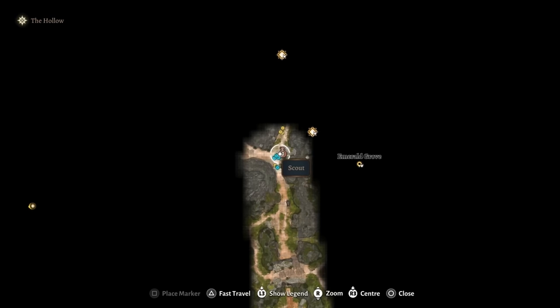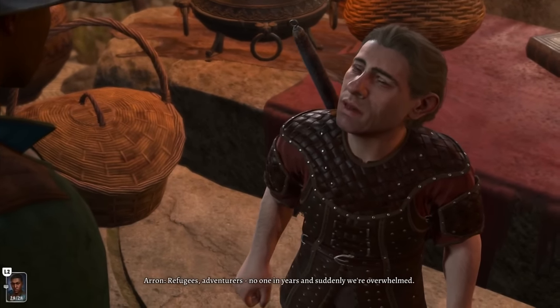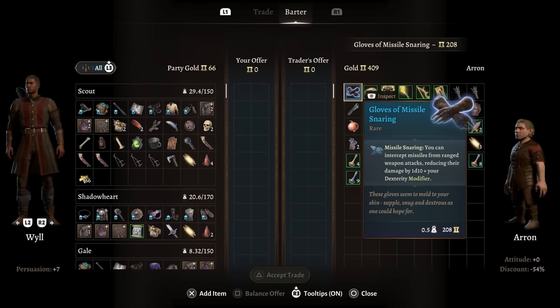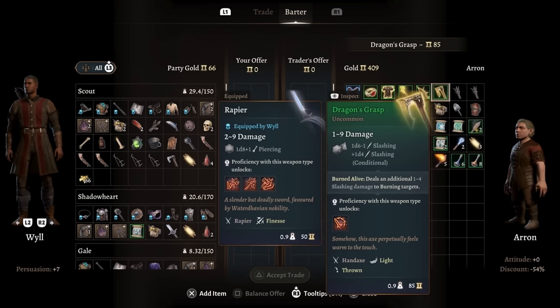You'll find the first trader Eren at the beginning of the Emerald Grove. On top of an assortment of plus-one gear and at later levels plus-two gear, you find a few unique magic items. He carries the Gloves of Missile Snaring, the Ring of Fleeing, the Hedge Wanderer Armor, the Rain Dancer, Spell Thief, and Dragon's Grass.